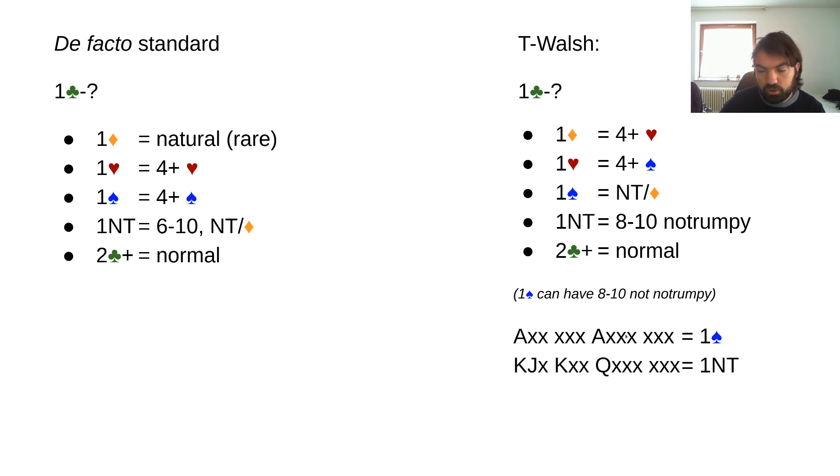One spade could also have eight to ten no trump with two aces — you don't really want to declare no trump from that side. Many players say 'I have aces, I don't want to play no trump,' but it's not that no trump is a bad contract — it's that one no trump is a better contract from your partner's side. Your partner would have a bunch of stoppers like queens, jacks, king-jack, and they'll often be a better declarer. So this gives you an extra option.